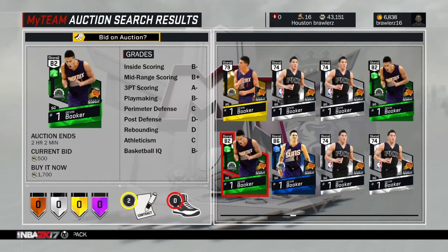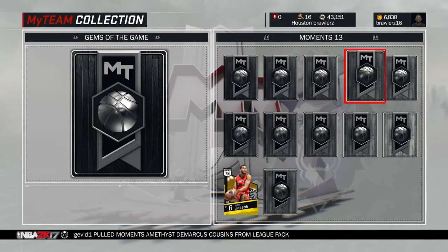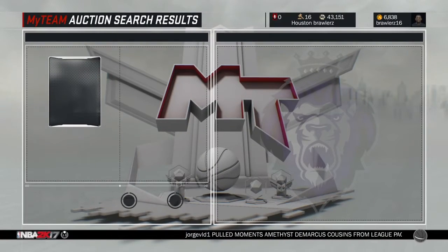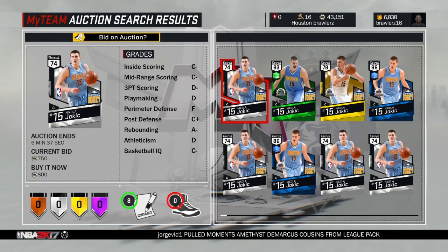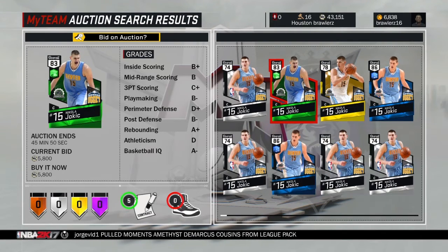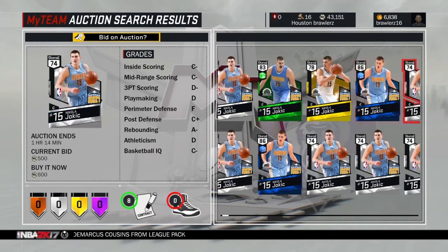2K is disgustingly lazy — disgustingly lazy. I just don't understand it. How can you be this lazy? Jokic — no badges. Silver, gold — no badges, I understand. Emerald — maybe one bronze badge, help us out. Sapphire — no badges. None. I don't get it.